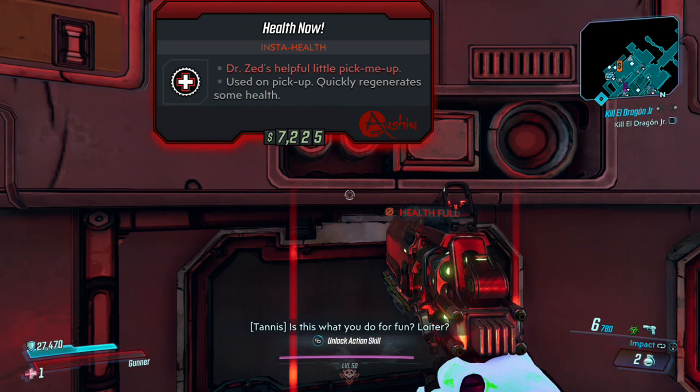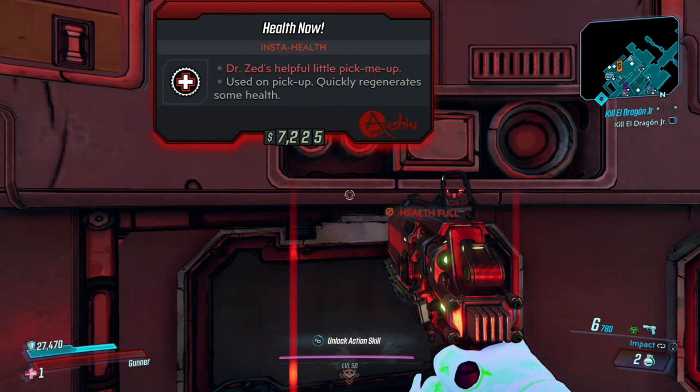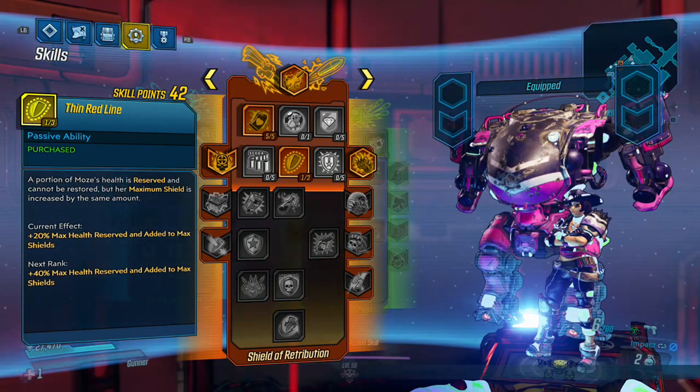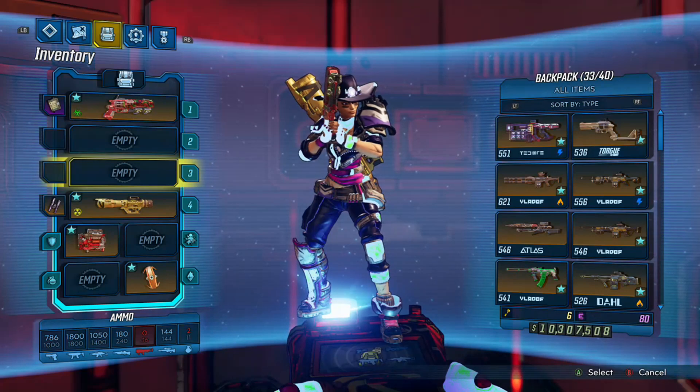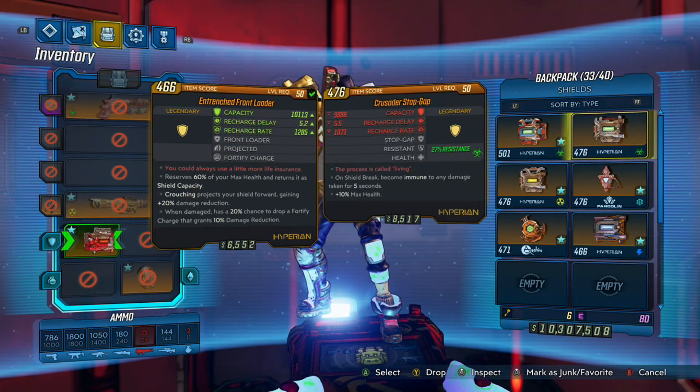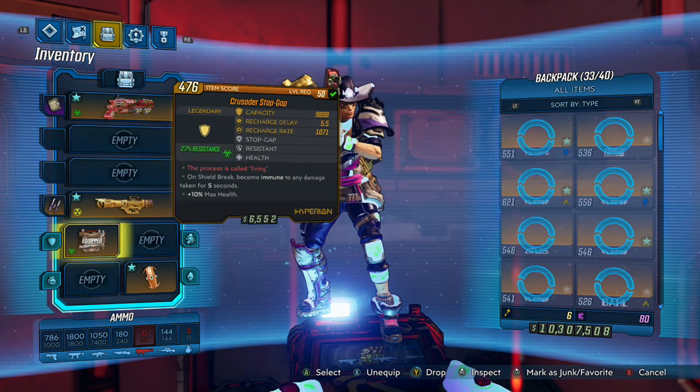If you are pressed for time, I'll just tell you up front: the Front Loader shield, the Stop Cap shield, the Recharger shield, and the Tenacious Defense capstone skill are all worthless on Shield of Retribution builds. The must-haves are the Deathless relic and the Blood Letter COM.